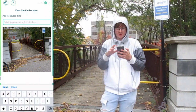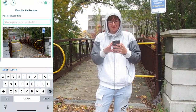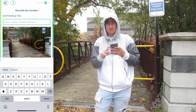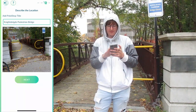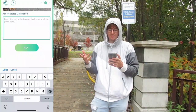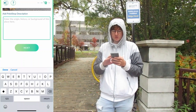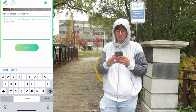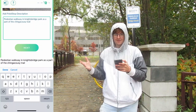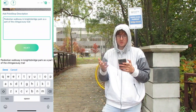Now we've got to name the bridge. Hopefully with my knowledge now from Christy, it's a little better. Looking at where it is and what the bridge is, I would put 'Knightsbridge Pedestrian Bridge.' There we go — hopefully I've spelled everything correctly. Now that we have our pictures set up, it's going to ask for the description. For this one specifically, I think it'd be appropriate to put 'Pedestrian Walkway as part of the Knightsbridge Park as part of the Chincouzi Trail.' Final answer: Pedestrian Walkway and Knightsbridge Park as part of the Chincouzi Trail. Pretty appropriate, I think.